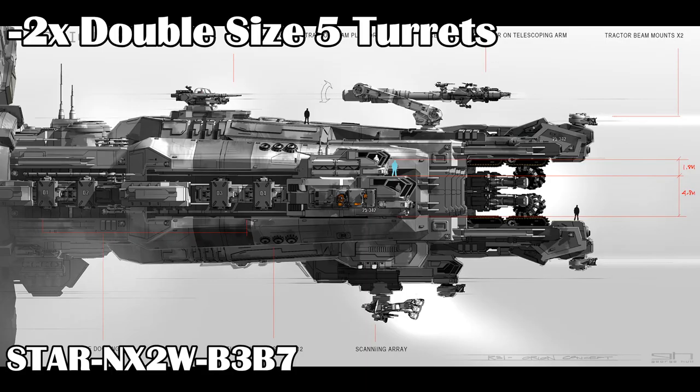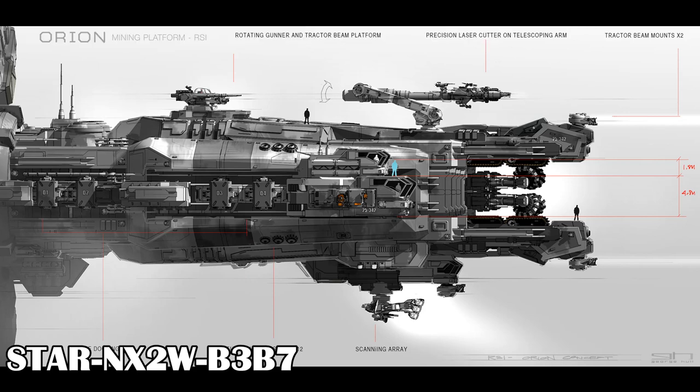The Orion is also listed as having two double size 5 turrets for defense, but there may be more weapons the specs haven't mentioned. Hopefully it has some smaller turrets for faster fighter defense. Size 5 turrets are better against slower and larger ships. The large mining beams probably also count as a short-range weapon, as they'll probably cut up smaller ships easily, so characters can probably use them for defense.